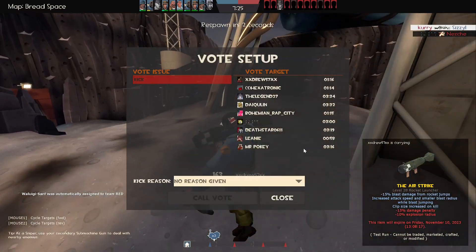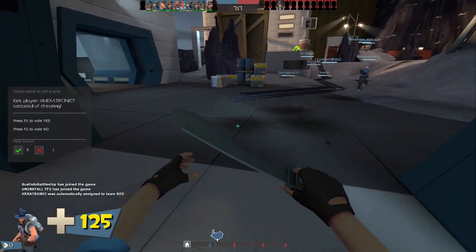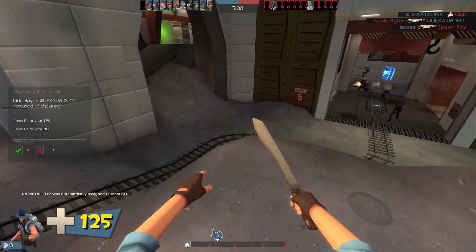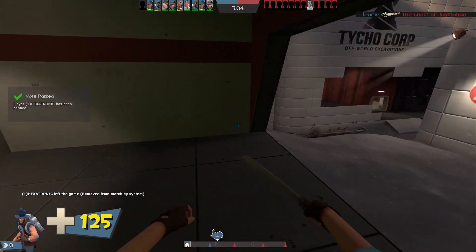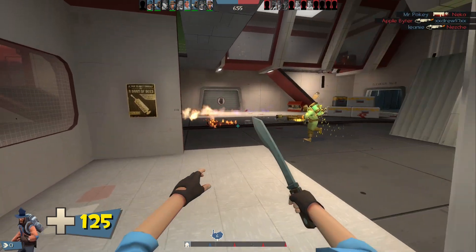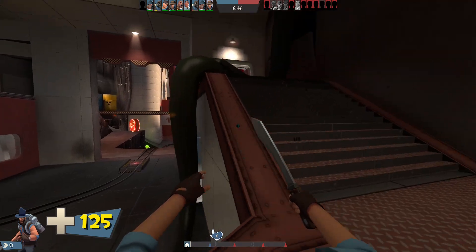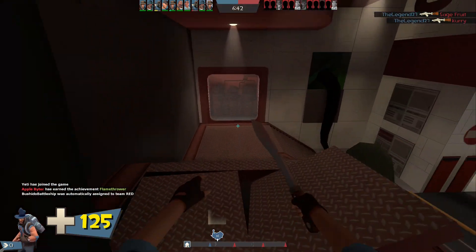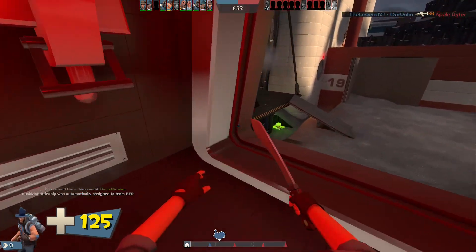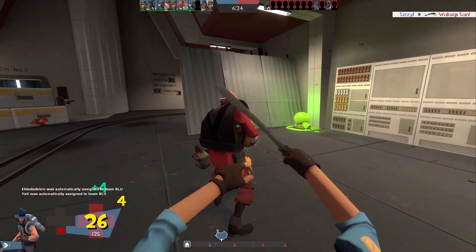Sniper has 125 health. He has a lot of solid secondaries — like Jarate, the Razorback, the Cozy Camper, and probably some others — but none of which help you really fight without the use of your melee weapon. Jarate makes your melee stronger. The Cozy Camper, which I have on right now, just helps you regen health for free.